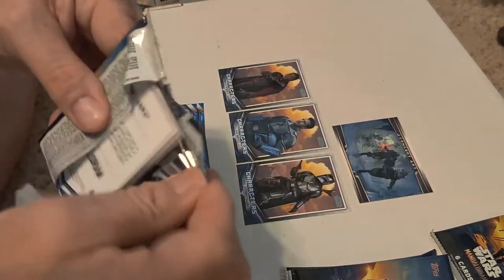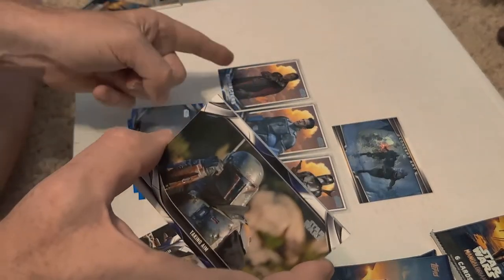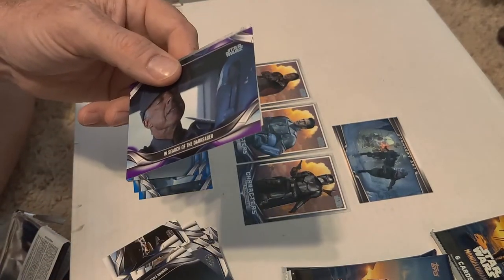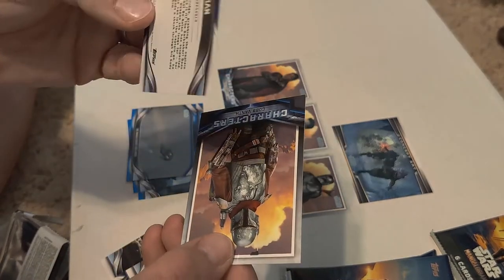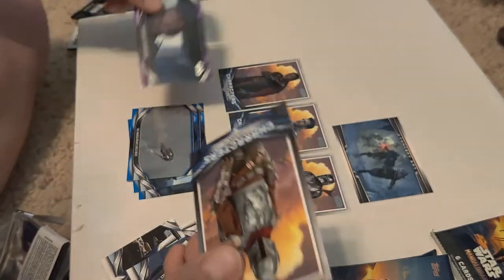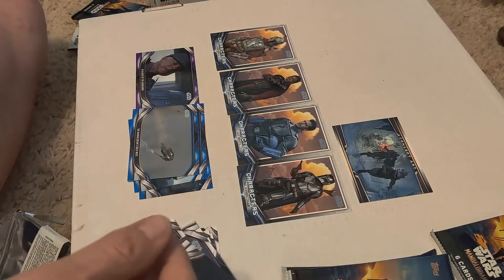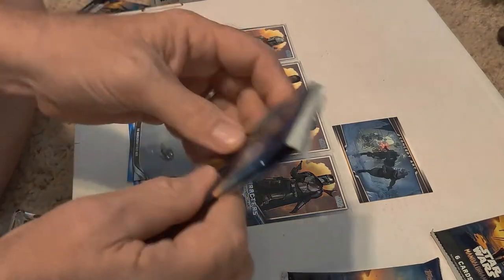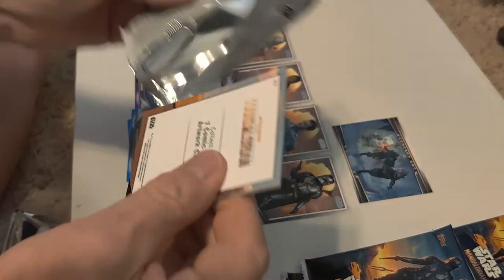There's a few different subsets, but since these are only the blaster boxes, you're not going to get a lot. We'll be lucky if we get one character per hobby box. We got a purple parallel this time — I thought purples were numbered, but I guess not. So we have a purple parallel and we got Cobb Vanth. This one's a little heavier — oh, there's two packs stuck together, that's why. Duh!